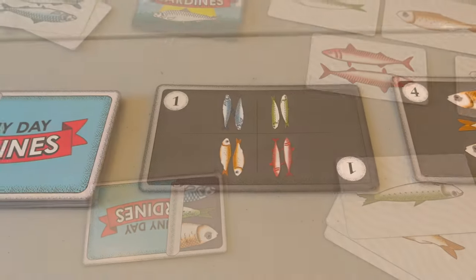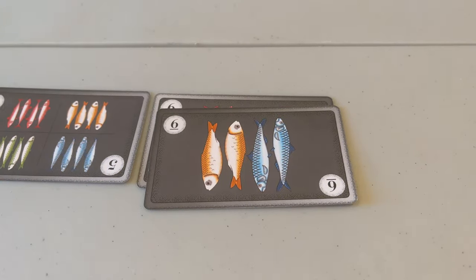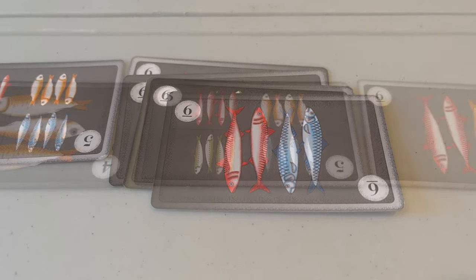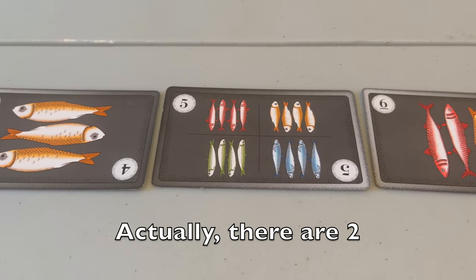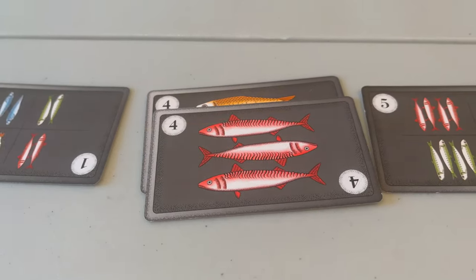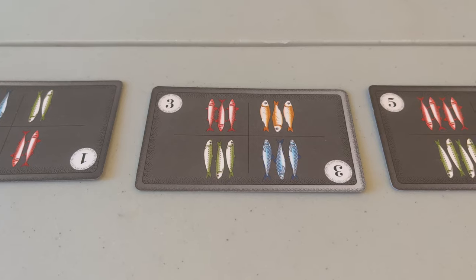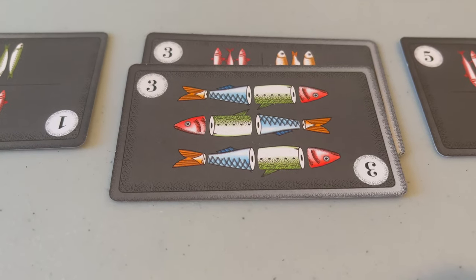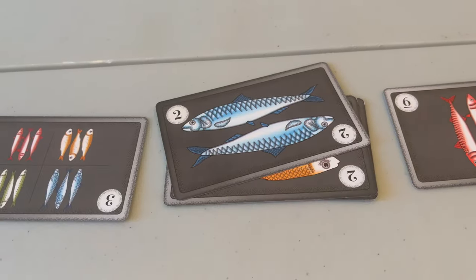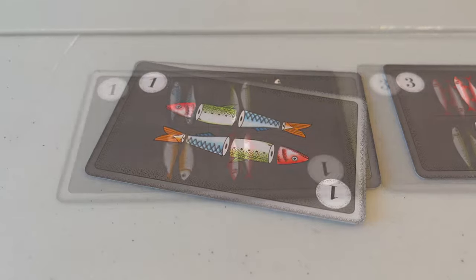Order cards award different points from one to six. The hardest orders that award the most points list two pairs of two colored sardines — four total fish of specific colors. There is actually only one five-point order card, which costs you four of the same colored sardines. The four-point cards require three of the shown colored sardines. The three-point cards require either a group of three of all the same color, or three sardines all of a different color. Two-point cards require a pair of the listed color, and a one-point card can be either two sardines of different colors or two sardines of any of the four colors.